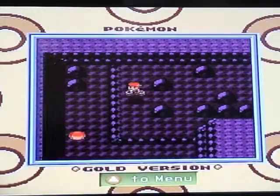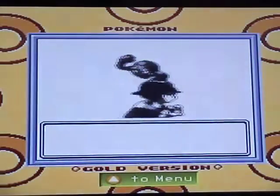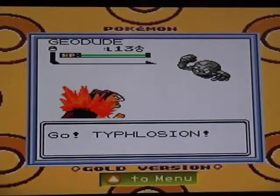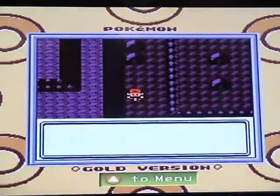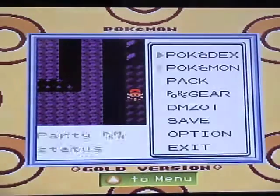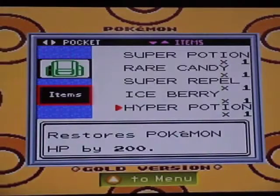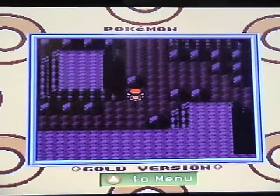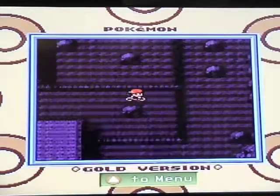There's an item up there which I don't think we can get at this moment — well, yeah we can. Darn rocks. We found ourselves a Hyper Potion. And where is that last Super Repel?